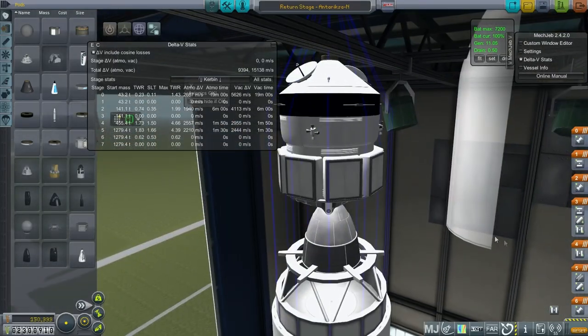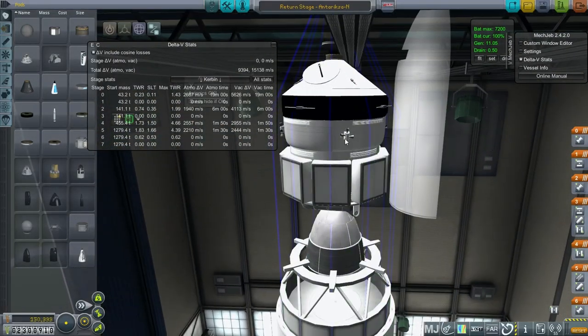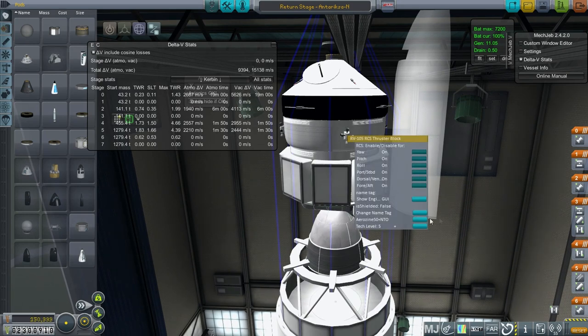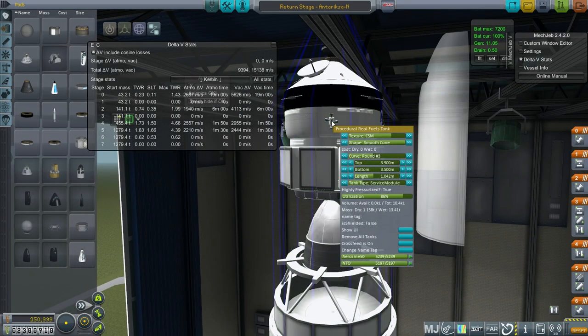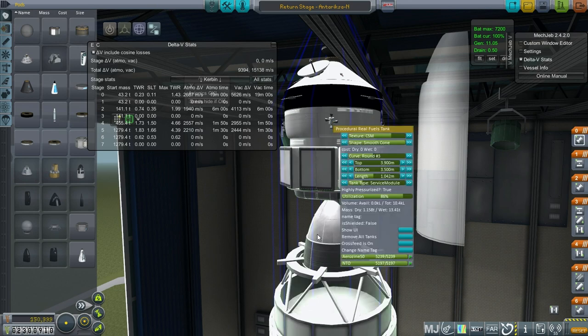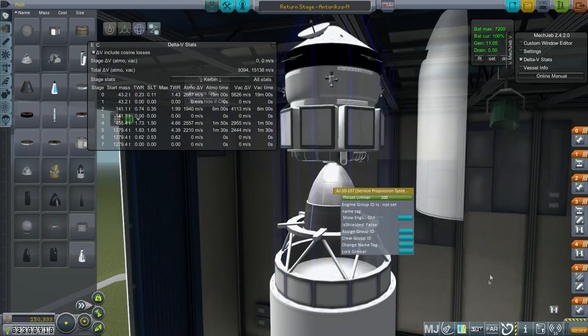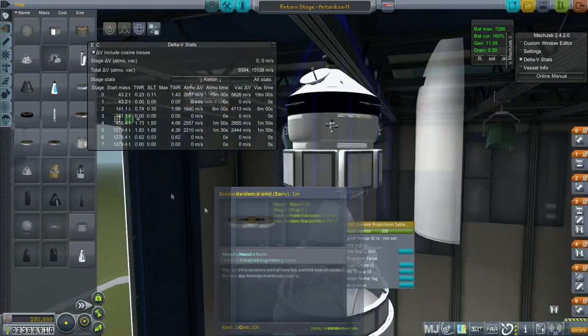I've made sure to put enough in terms of communication, and we also have plenty of solar power. Of course, once we get to Mars, it's going to be diminishing returns from those solar panels. We've got aerozine and N2O4 configuration on here — that's because that's the fuel that the service propulsion system uses. This is a 43-ton return stage.